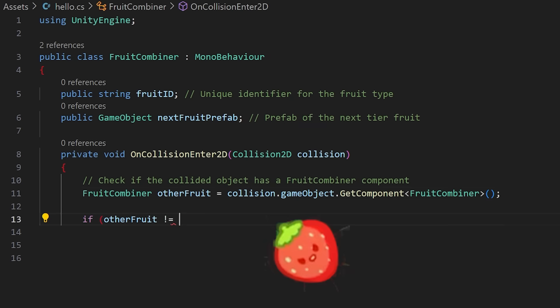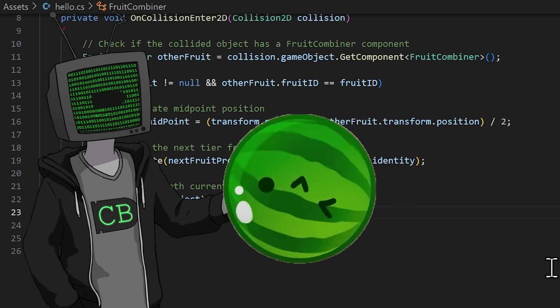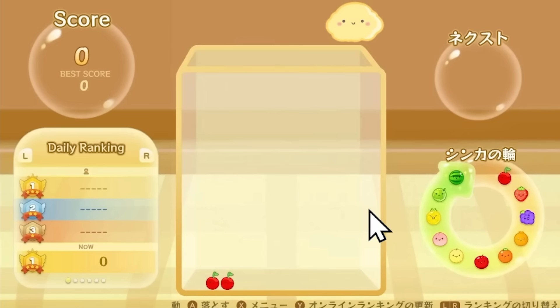The two cherries make a strawberry, two strawberries make a grape, so on, so on, until you get all the way to the prestigious watermelon, which is like the end goal of this game, basically. And we should have cherry combining working. If two collide— you're joking. Okay, f*** this game.